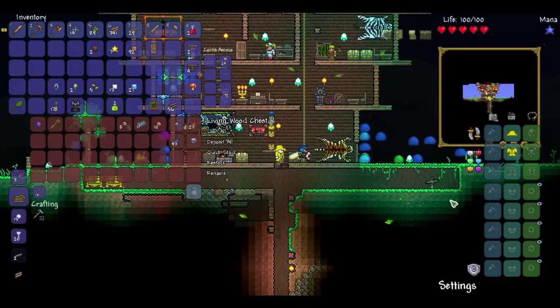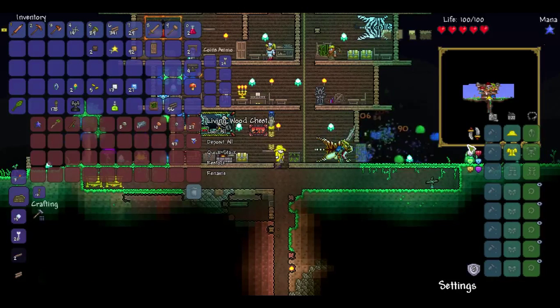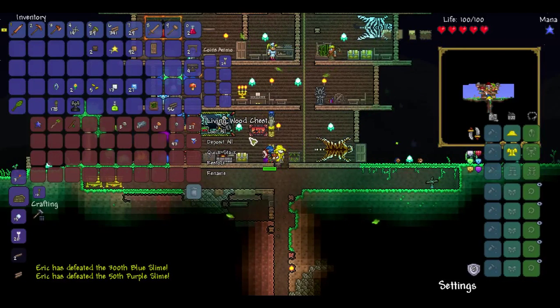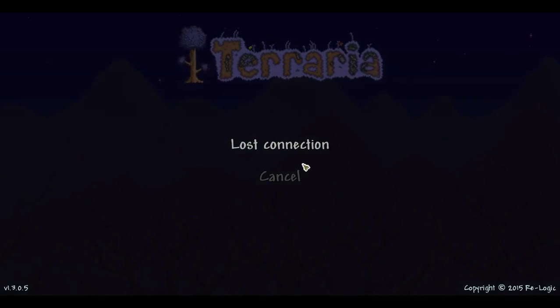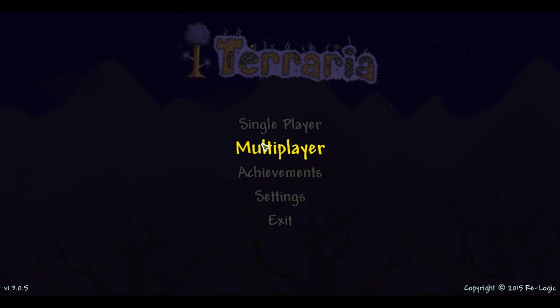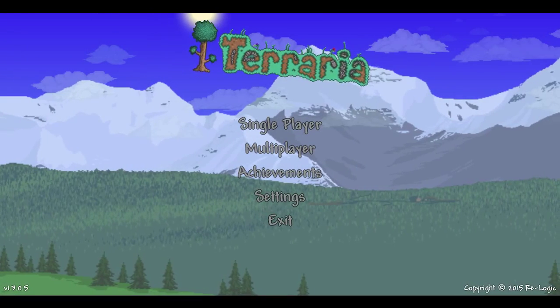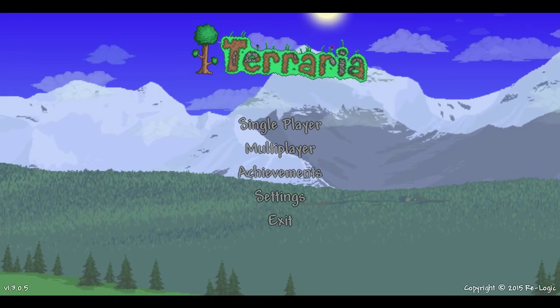Now what I'm going to do — if you see my internet connection, it says I'm connected. What you're going to want to do is click it and click Disconnect. Then you're going to want to click Loot All on your game. Now it'll say I lost connection. Then you're going to want to go back to your internet and turn it back on.